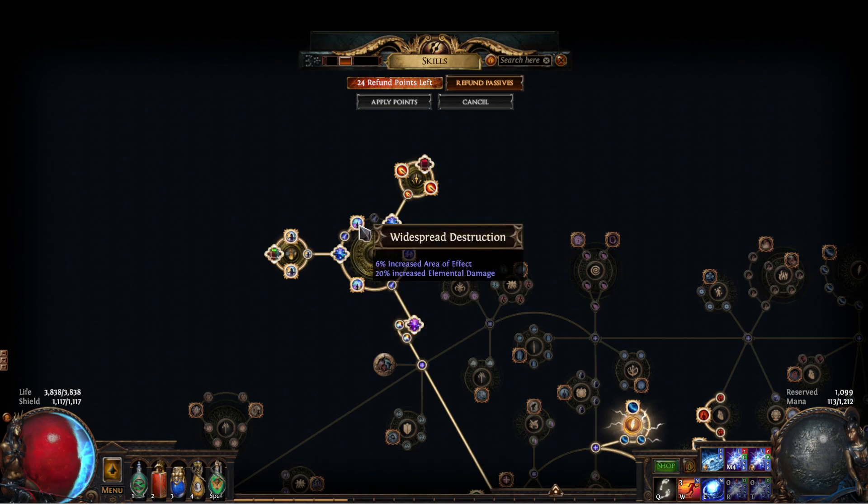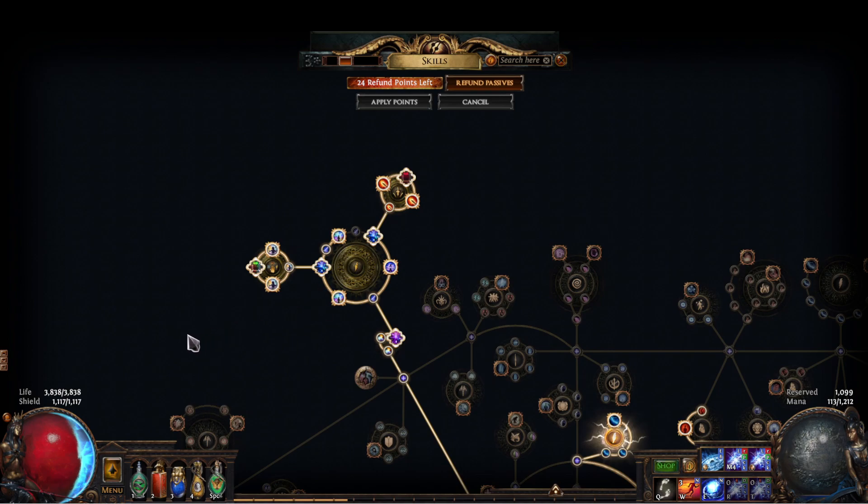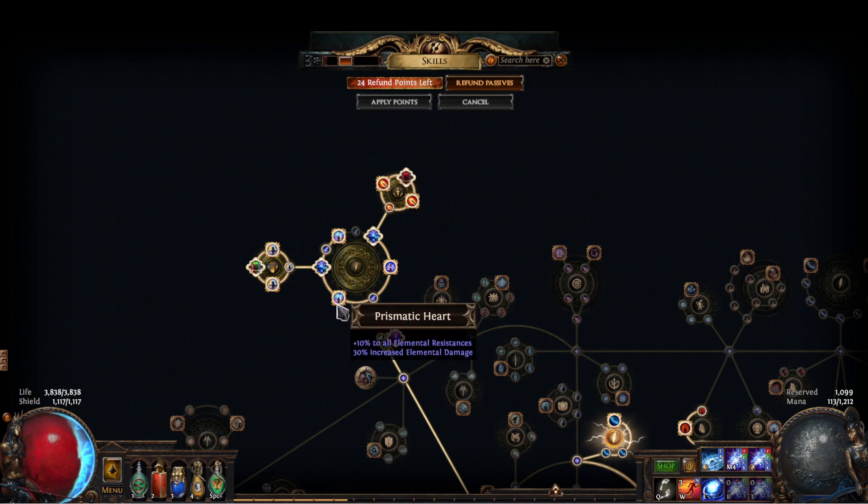We have Widespread Destruction here — this should ideally be Doriani's Lesson, but finding one with Doriani's Lesson, Snowstorm, and Prismatic Heart is like 10 to 15 exalts. It's up to you if you want that extra survivability. I got this cluster jewel for about 3 exalts and it works great.